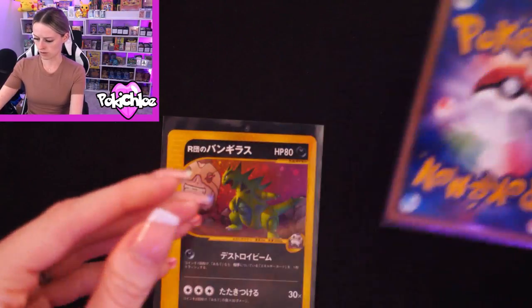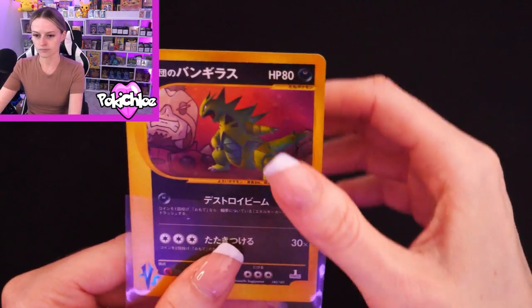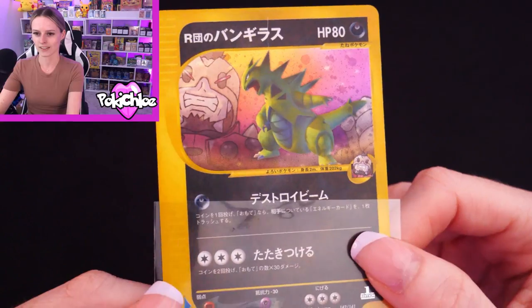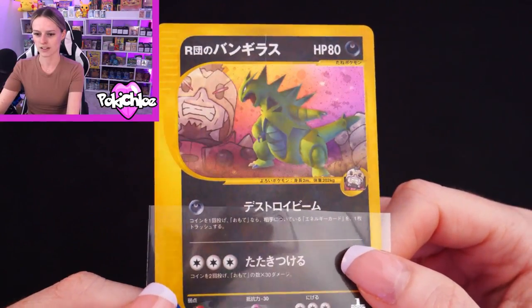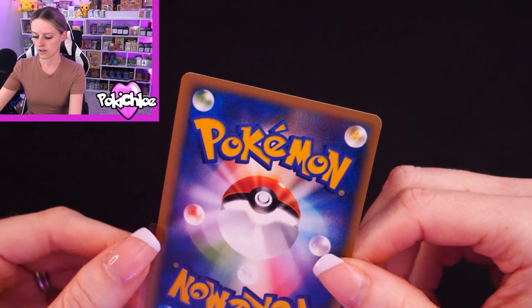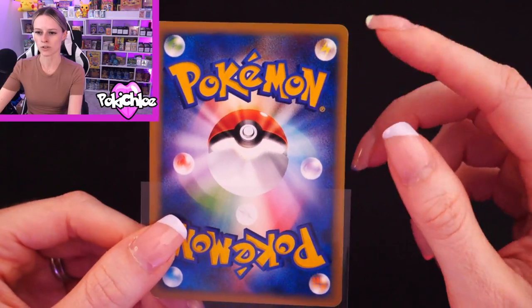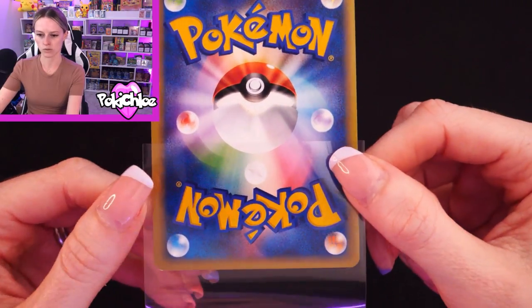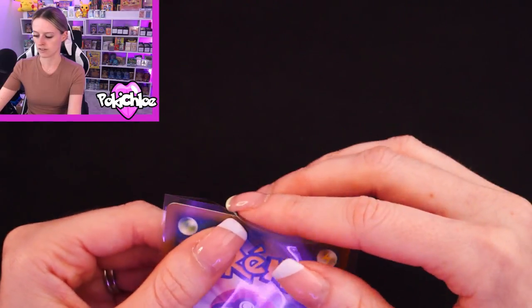This is another favorite — Rocket's Tyranitar. Very nice card. On the back, there's a bit more noticeable whitening on this card in the top corners and also down here on the bottom left as well.